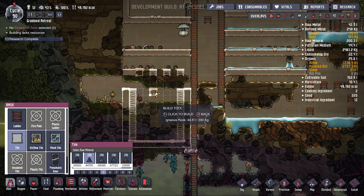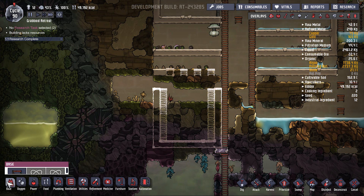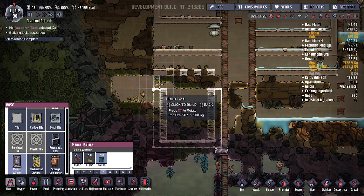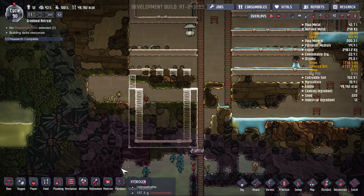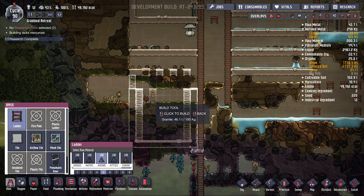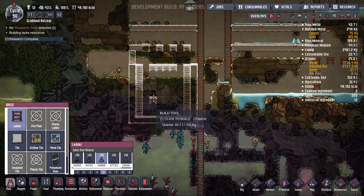Just one more tile right there, and then we will have an airlock right there with some ladders going across the middle. I did not plan the width very well for this, but yep — just some ladders across right there, some ladders across right there.